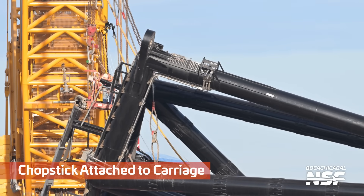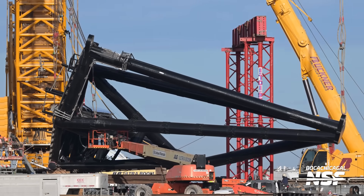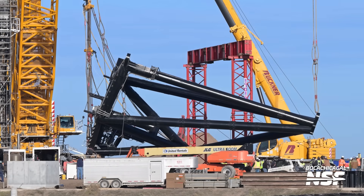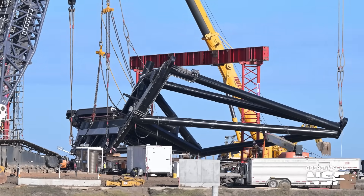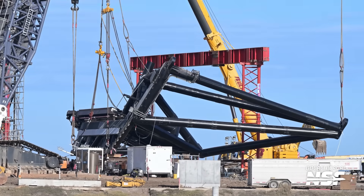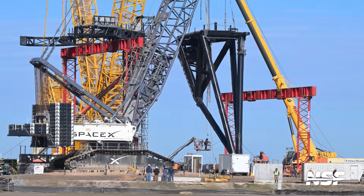Once again, chopstick singular attached to the carriage. They have the carriage that's been put up on those red jigs — the temporary structure to hold it up. And then they're going to move this chopstick around. See how they have it rigged on both ends? There's a crane on both ends to level that thing out and get it up to the right position relative to the carriage. So they're doing a lot of this rigging, lifting with two different cranes to level it out. Right now it's clearly not leveled, but now it's in the air and you can see two cranes working together to swing it around and level it out.